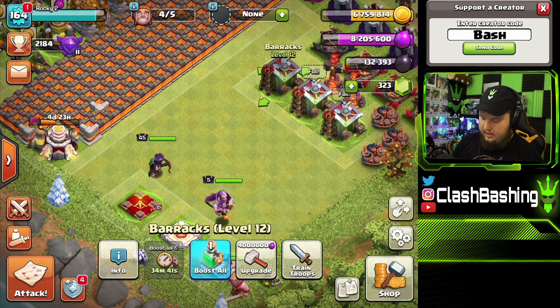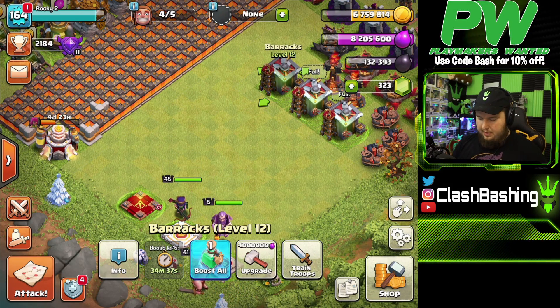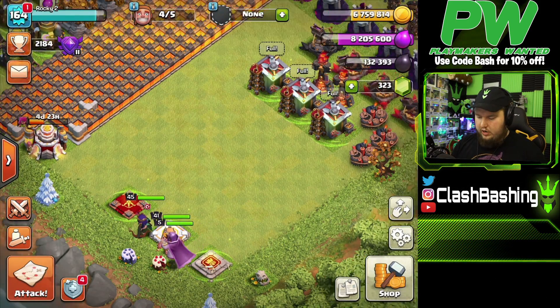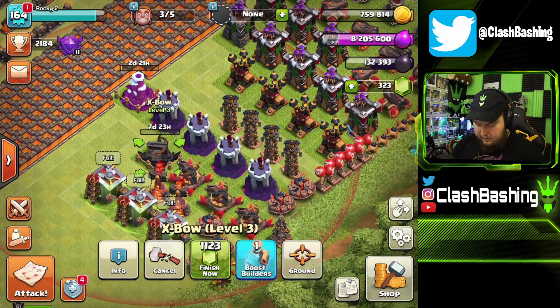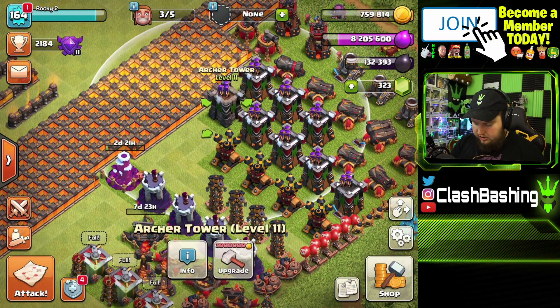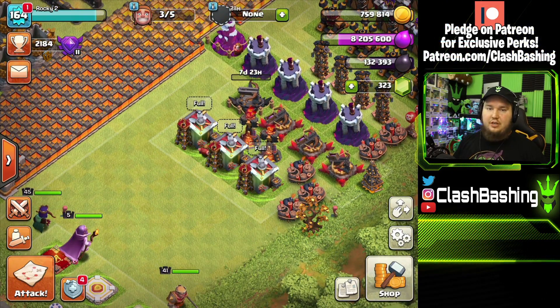We want to get our Grand Warden up — he's 4.5 million. I also want to start getting these barracks up; they're 4 million a piece. Hopefully we should be able to do both. We'll wait on upgrading barracks because that'll slow down our training time. We're gonna throw down this Expo right here, get it up to Town Hall 10 level, and then I'd love to get our Warden down, our barracks, and either this archer tower or this cannon — they're still not up to Town Hall 10 level.